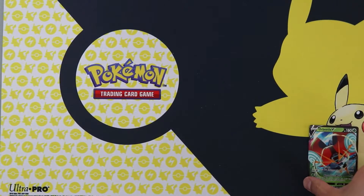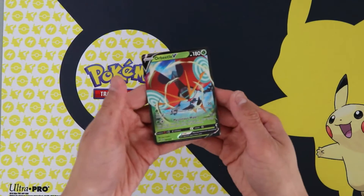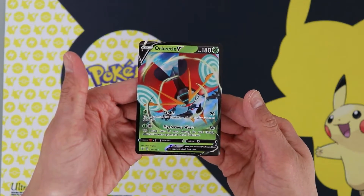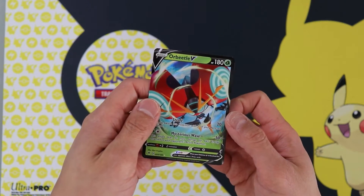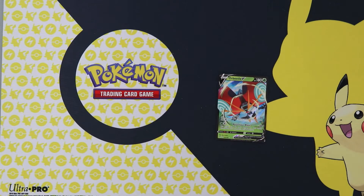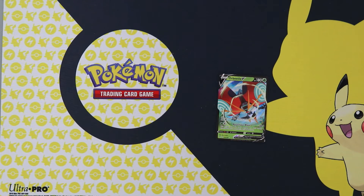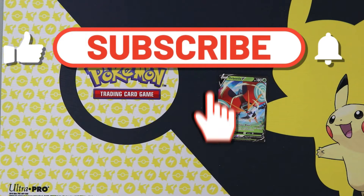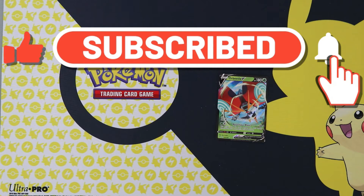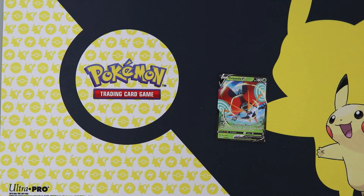Orbeetle V was the highlight of our ETB. Unfortunately, no Pikachu VMAX today. No Amazing Rares as well. We'll definitely have to try again. Let us know in the comments about your lucky pulls from this set. If you enjoyed this video, please give us a like and subscribe to our channel. Your support will help us to grow our channel so we can continue to produce content, share our love of trading card games, and hook you up with giveaways. Thanks for watching, and we'll see you again soon.